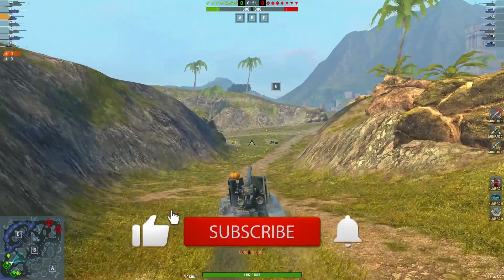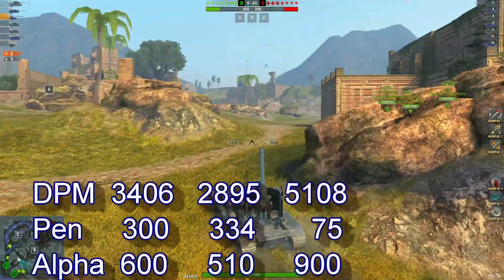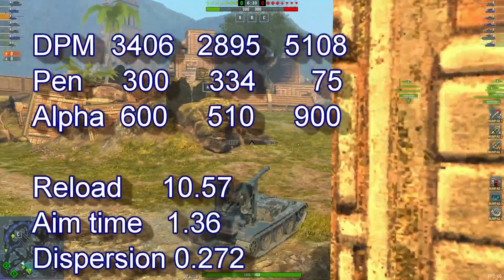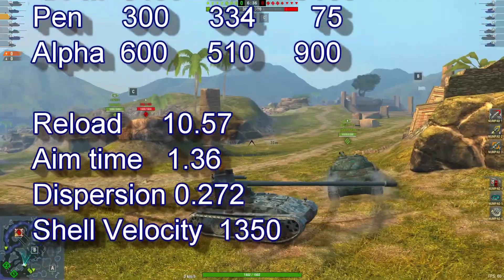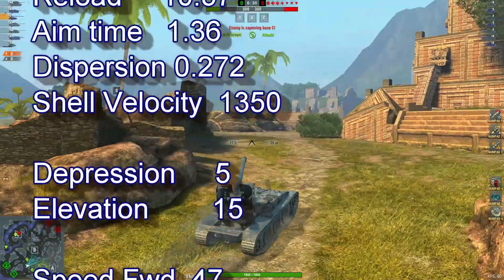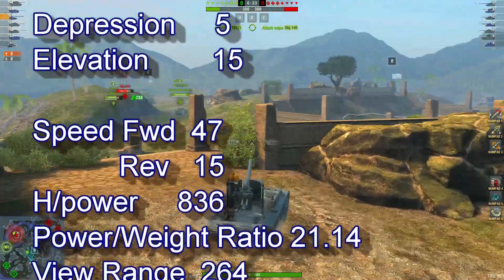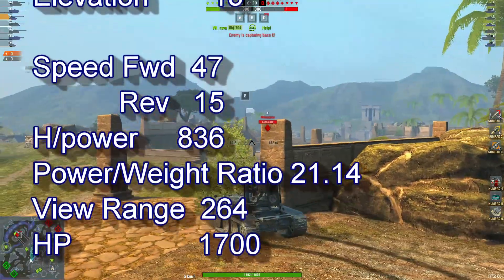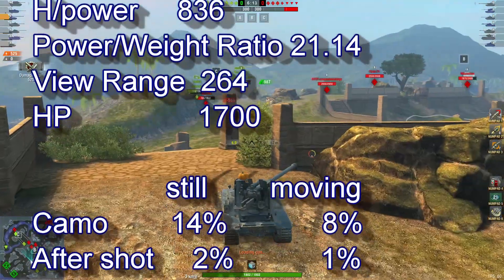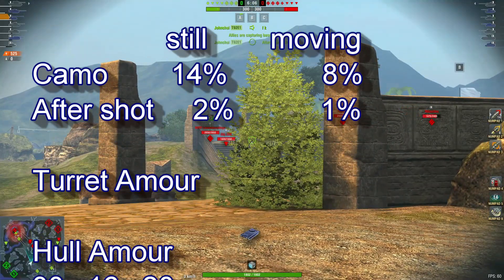This tank has 3,406 DPM, 300 penetration for 600 alpha, a reload of 10.57 seconds, aim time of 1.36, accuracy of 0.272, shell velocity of 1,350, depression of 5 degrees, elevation 15, speed forward 40, reverse 15, power-to-weight ratio of 21.14, view range 264, and hit dispersion values of 0.17 moving, 88% after shot, with no turret armor.